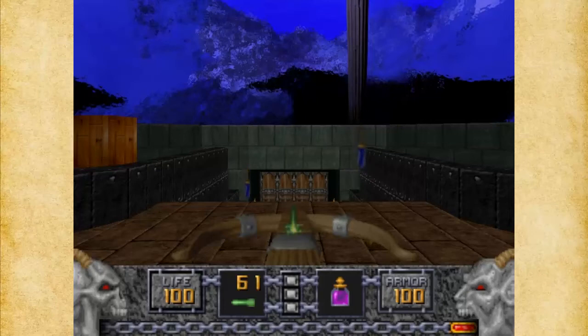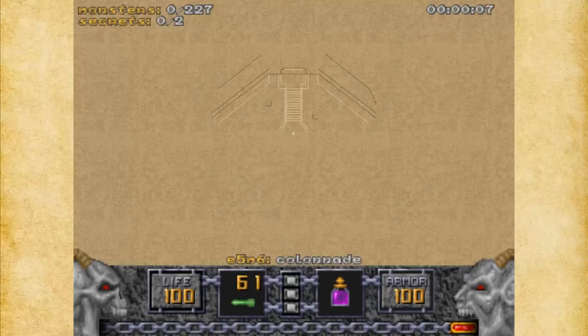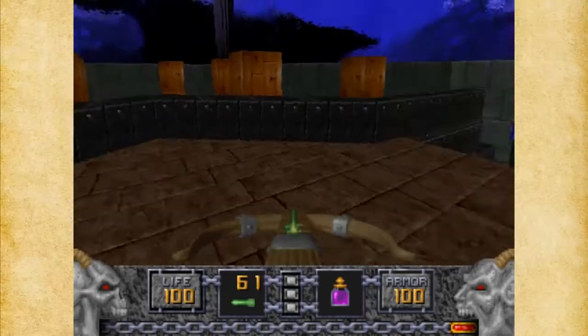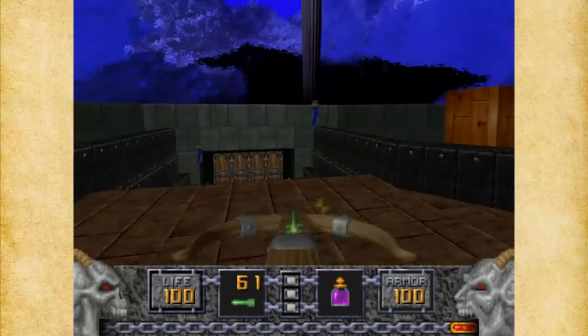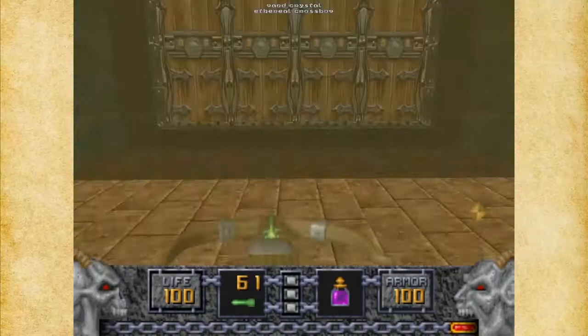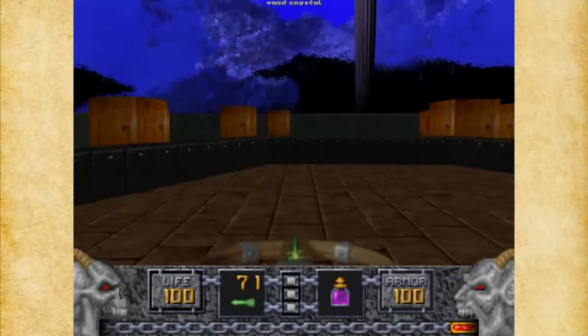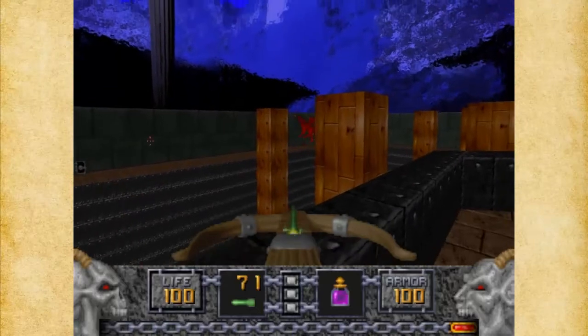Hello everyone and welcome to Let's Play Heretic: Shadow of the Serpent Riders. On this video we are going to be playing Map 6, the Colonnade. This is also a very large level — it has 227 monsters to it, as I mentioned in the last episode. We're going to have to deal with a lot of monsters here, but it's a fun level, I'd say. Could be worse, I suppose.